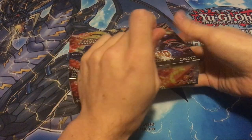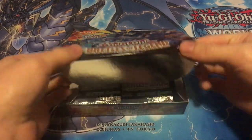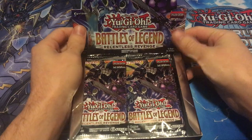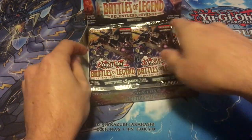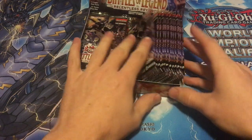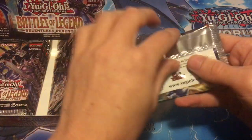So we are in it. Number 75 just got bought out not too long ago and it's pretty expensive now. I think it was like 30 or 35 bucks - don't quote me on that. So there's the box, Battles of Legend Relentless Revenge. We have our 24 packs here, we're gonna start on the right side.